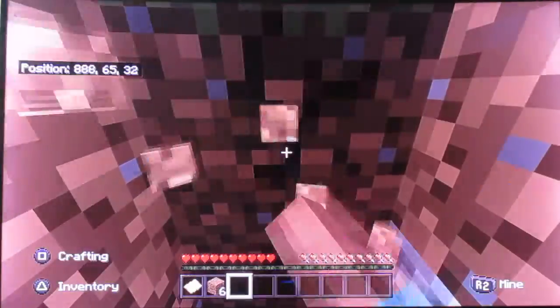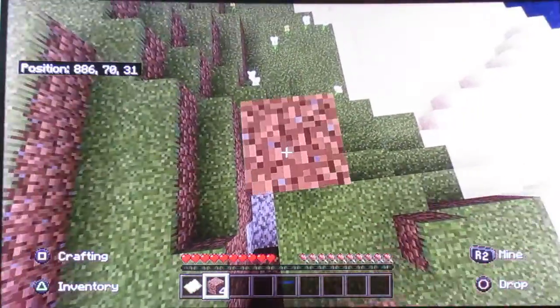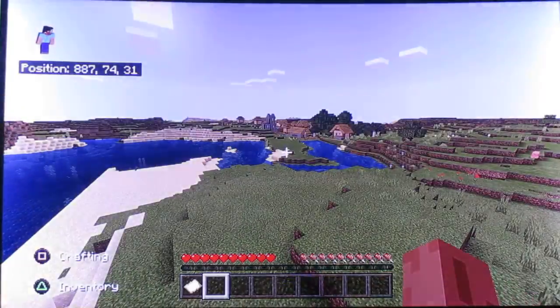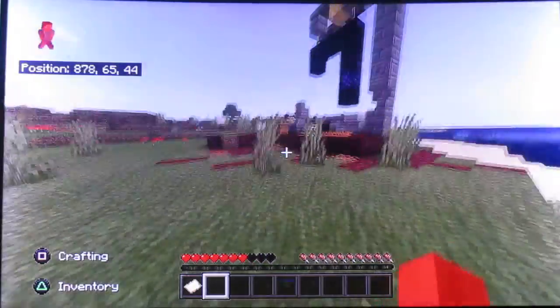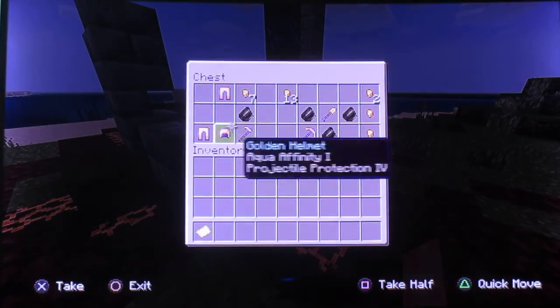The main goal is to get a compass. So here we've got the new world — hopefully nothing goes wrong and we won't have to end the series. We're going to build our house right near about here. We spawned near a village — oh my god, that is an Ikea Cat! And we've got the new ruined portal. Oh my god, we've got armor already!